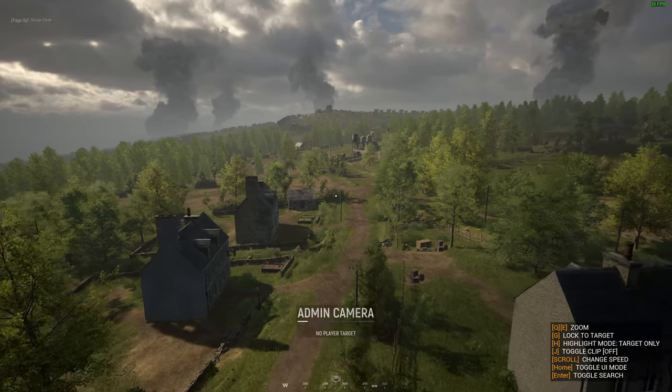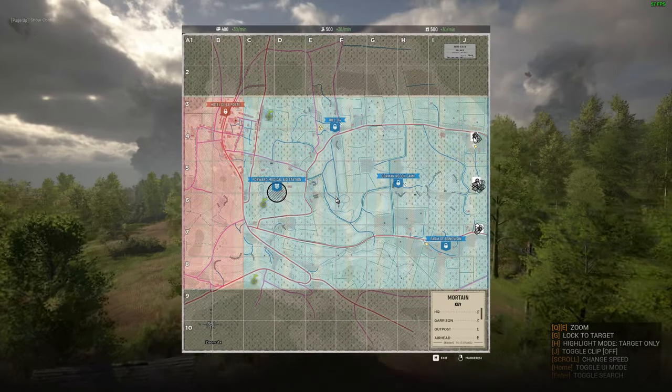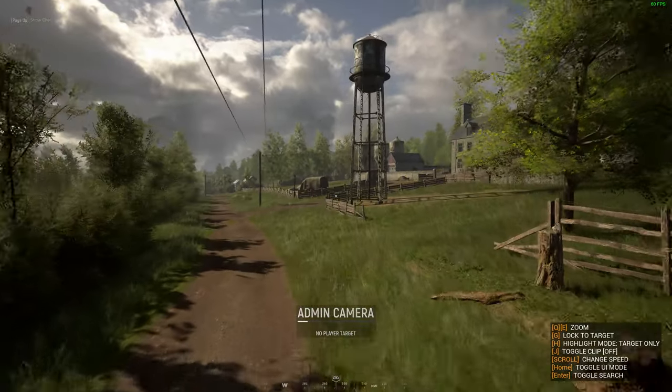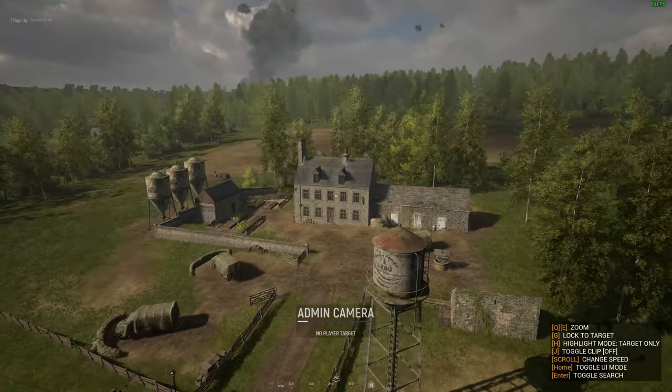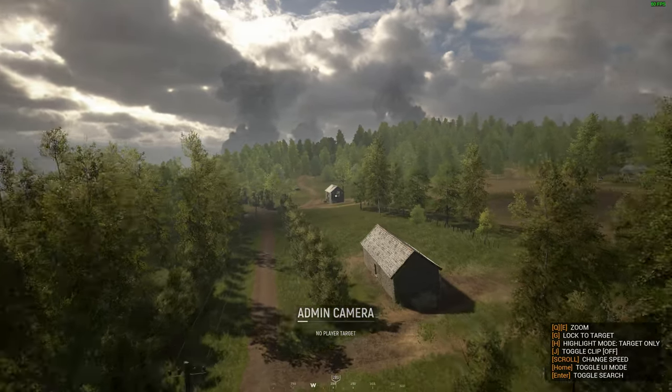Here we're coming in on the farm — this is a good looking area. There's some trees and buildings, some open fields. It looks like this will be an interesting place to fight over. As we move along, here's another little area that might be fun — some scattered buildings along the roadway here.